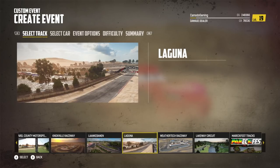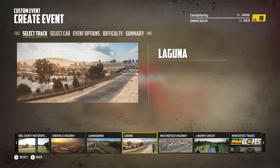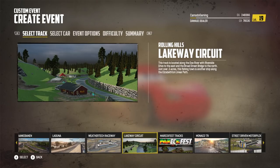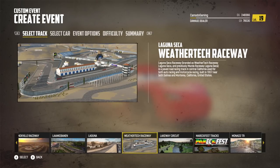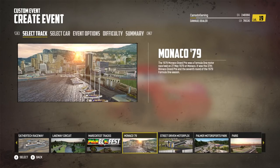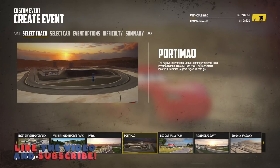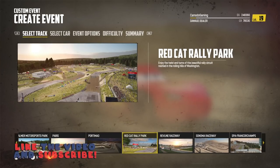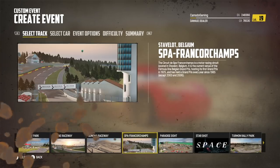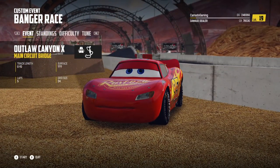There's Knoxville Raceway — that's the famous dirt oval. You've got Laguna, which I think might be Laguna Seca — that might also be part of the very track pack. This one is called WeatherTech Raceway, which is the sponsor name for Laguna Seca. We've got stuff from Mario tracks to Monaco — it's going to be insane! So if you're excited for more Wreck Fest, hit that thumbs up. The first map we're checking out is called Outlaw Canyon X.